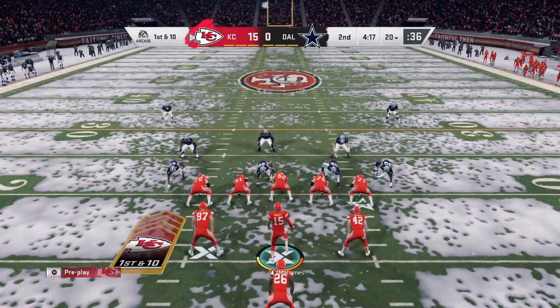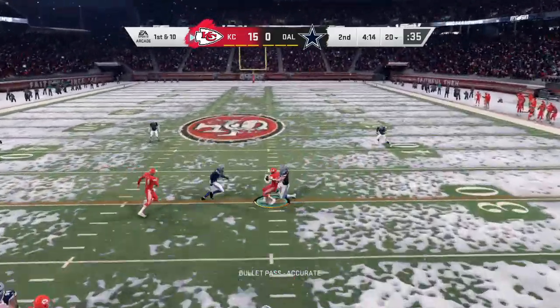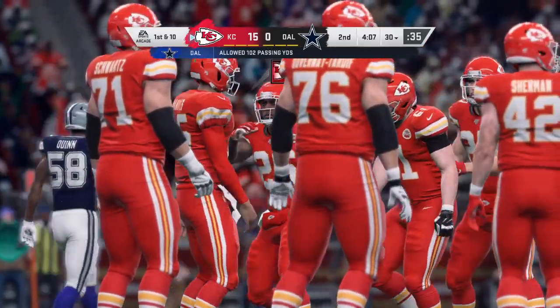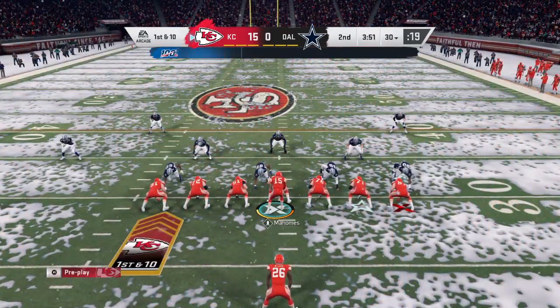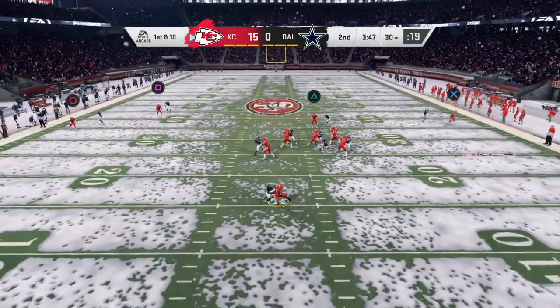Mahomes will lead the Chiefs first and 10 at their own 20-yard line. Now here's Mahomes — Hill complete, a gain of 10 and a Kansas City first down. Defensively they were in zone coverage — you have to be a little careful playing against a good quarterback like him not to play too much zone.